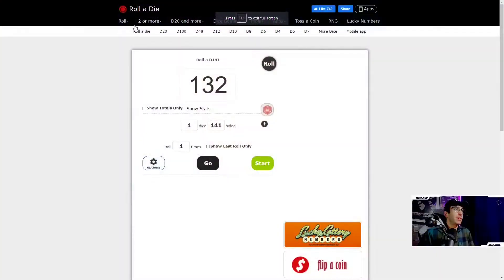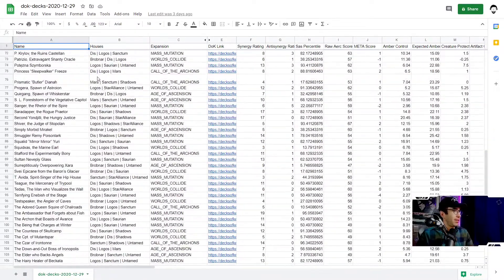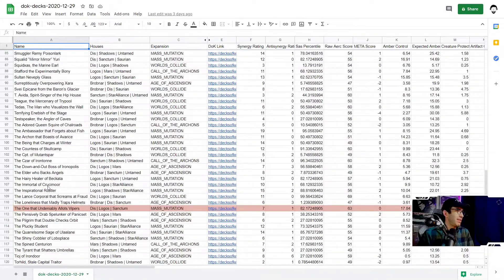We're going to roll a die — a big d141 — to figure out what we're going to play today. Hopefully we can get a good game. Here is our big old die rolling. We got 107. Taking a look at our spreadsheet, 107 is the Immortal of Crucible.